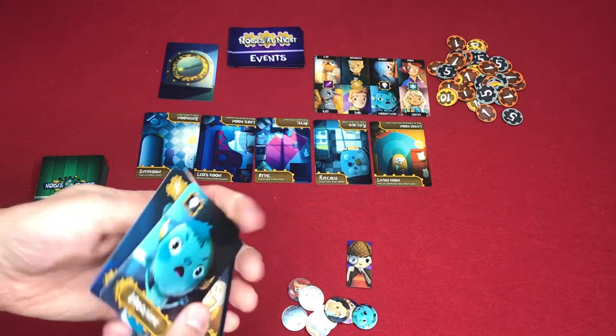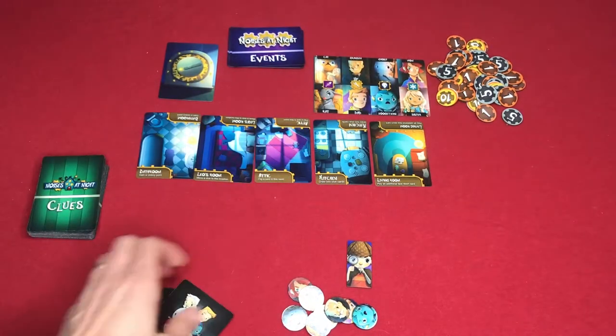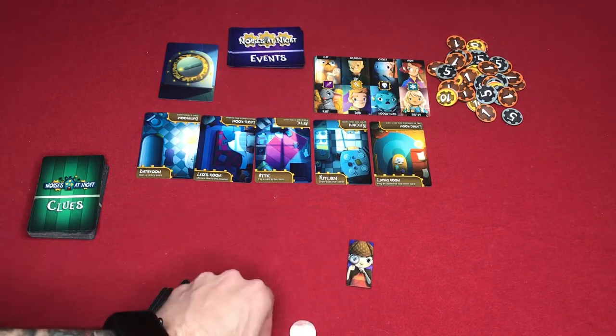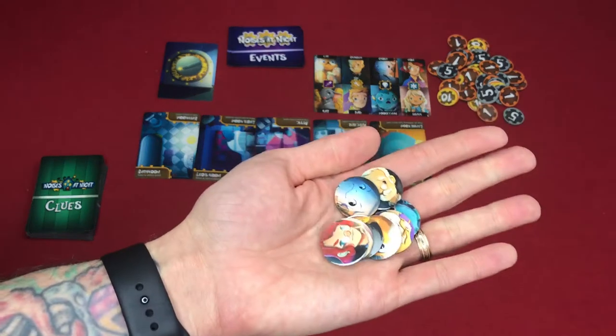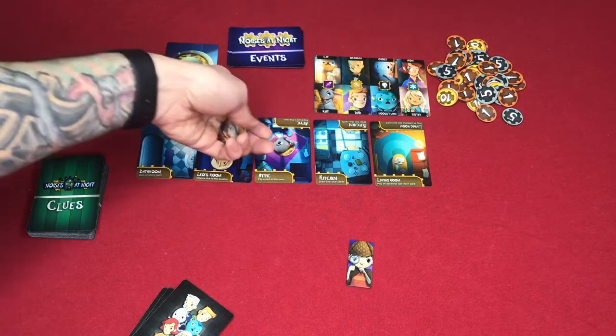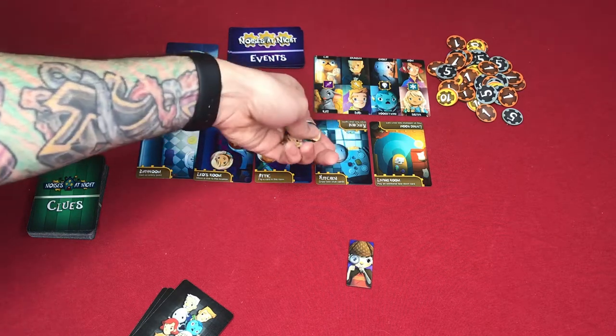Everybody will randomly get an identity, and then you will take the corresponding identity tokens — there's one for each identity — and you will randomly place two in every room with the exception of the bathroom.